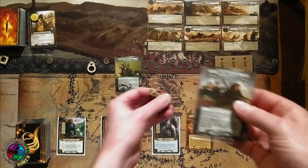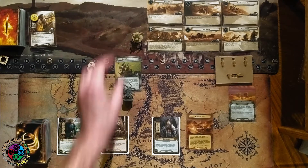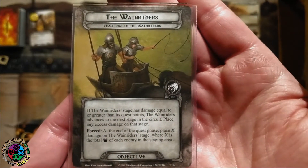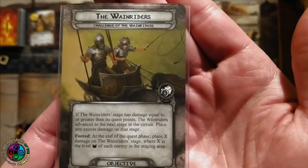We have the circuit here of these six quest cards that we're racing around. This is our objective — we're the challengers. Forced: when the players defeat a quest stage with the race keyword, and they all have the race keyword, we advance to the next quest stage in the circuit. If we complete two circuits before the Wainriders do, we win. If the Wainriders complete two circuits before we do, we lose.